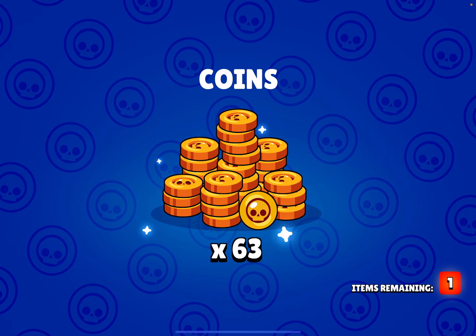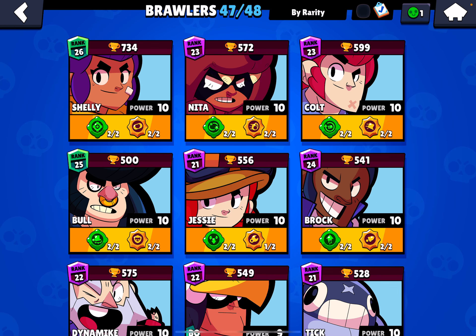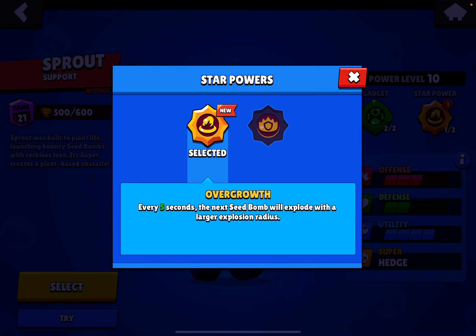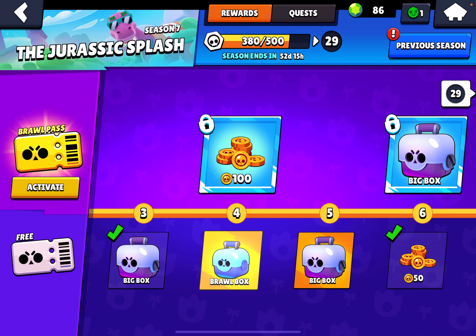I needed one more star power — Sprout's Overgrowth! This is insane, oh my god. I spent like 10 bucks and I got two star powers and a gadget. Oh my god, such good luck!